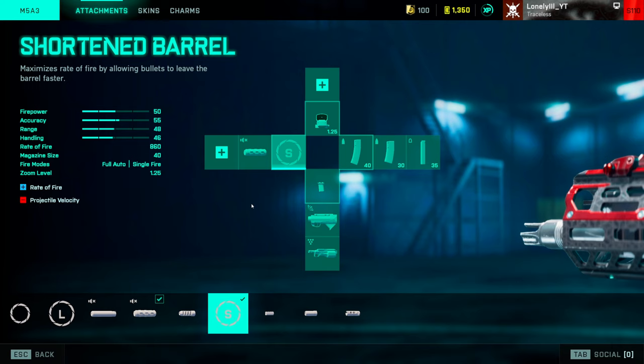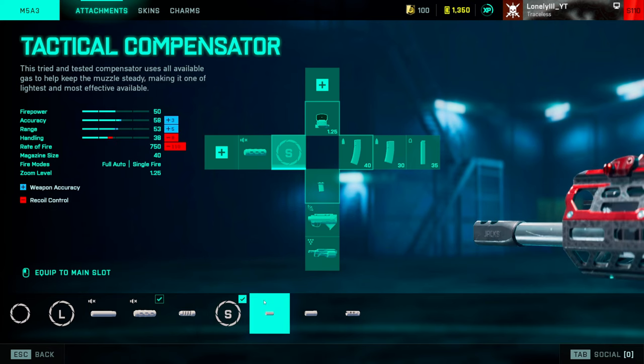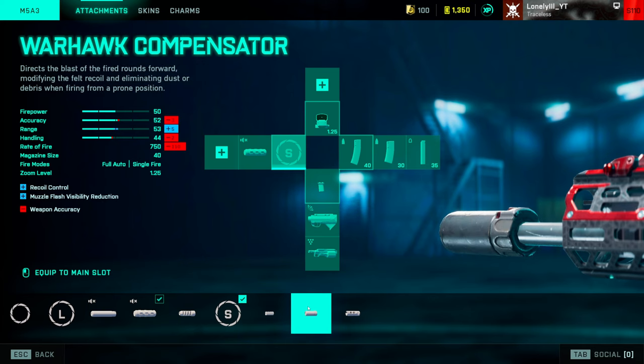As for barrels, it's just as easy to choose. First of all, every gun that has a shortened barrel — equip it. You get a faster rate of fire, meaning your TTK goes up, and when you kill faster you usually win more gunfights. If your gun doesn't have the short barrel, the second best option on almost every gun is the Tactical Compensator, since weapon accuracy is always worth more than recoil control. Most guns in this game don't have much recoil, so it's better to spec into weapon accuracy so you can hit your shots at range.